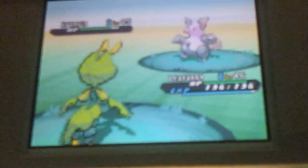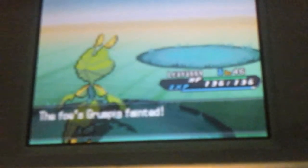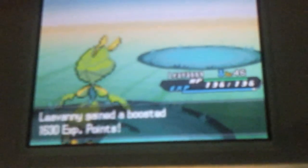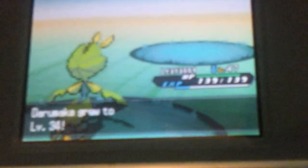I'm going to use X-Scissor — it's going to one-hit this because of the level difference. And it's going to level up Darumaka as well. Darumaka will level up the first try. It's going to give 1,000 EXP to Darumaka — now level 34.